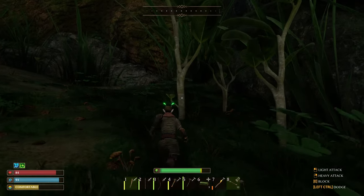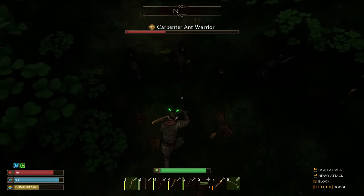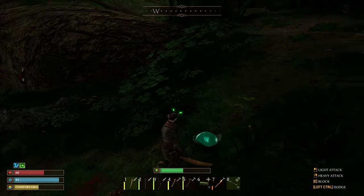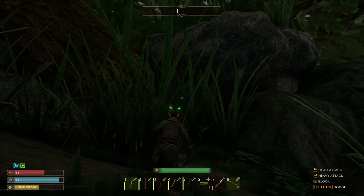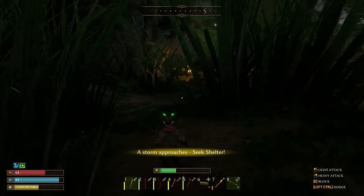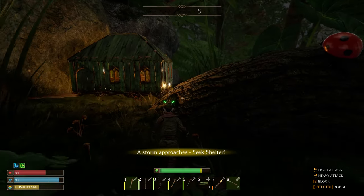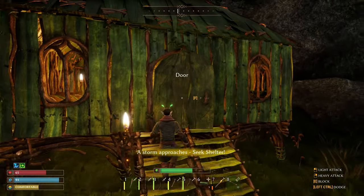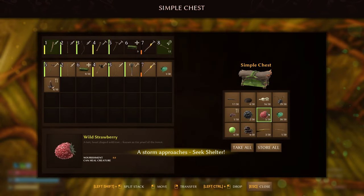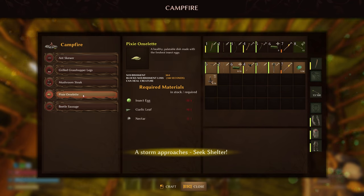Maybe do some exploring. The saplings require a flint hatchet. Let's see about maybe starting to climb a tree. Storm approach, seek shelter — just kidding. Well, maybe we'll see what other cooking we can do. I think there was also something else maybe at the campfire — yeah, it was the pixie omelet there we go, but that also needs nectar which we don't have.